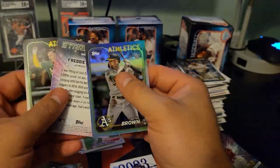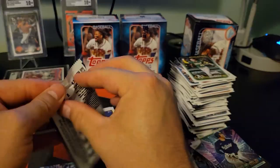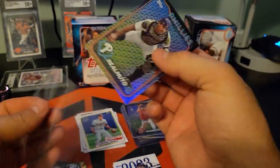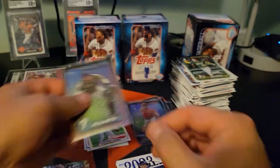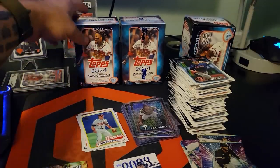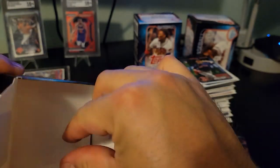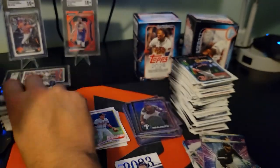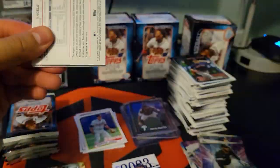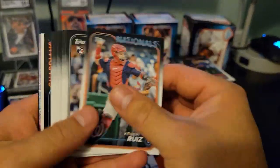We got a backwards card — a rainbow foil, nice! All right, last pack of this blaster, one more blaster then we're done. DT Ruto — one of the best catchers going right now. I was a catcher when I played so most of my PC is going to be catchers. I'll probably be keeping this one — he's also a catcher on my fantasy team. Blueprints, let's do it! Again guys thanks for watching — if you made it this far, hit that like and subscribe button.